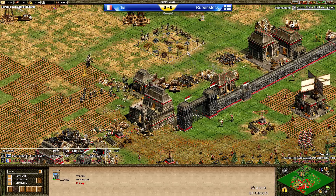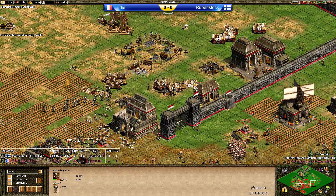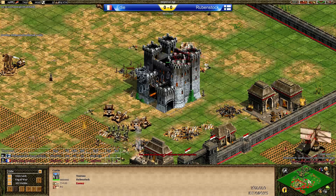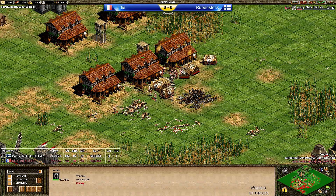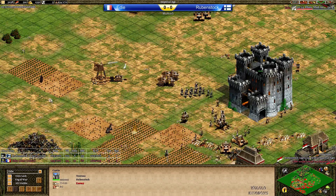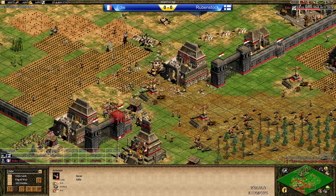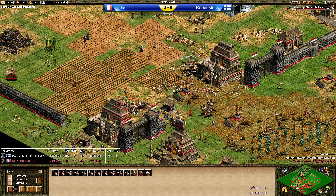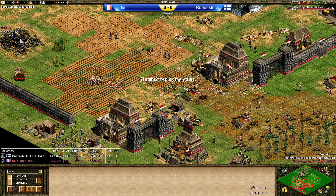Now the forward castle of Rubenstock — 128 villagers. Eddie is under 100 right now. Population-wise pretty neck and neck. Eddie has a lot of military units and is moving in with Rams finally, but they're only basic Rams — Eddie is not even clicking the Capped Ram upgrade. He's moving into the middle to get rid of those stables with Skirmishers and Arbalest plus Pikemen. What are you going to do against those castles inside your own base? Now Rubenstock is starting to collect the relics. What an amazing first game.